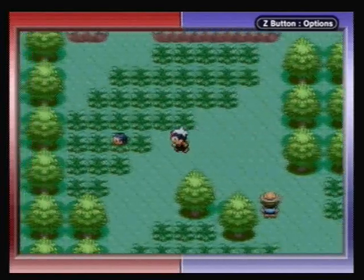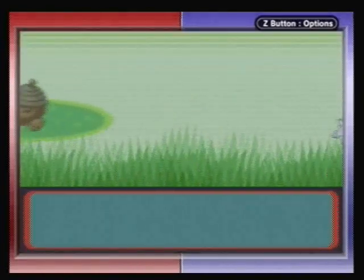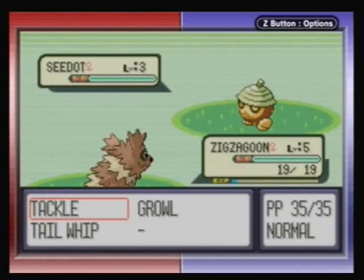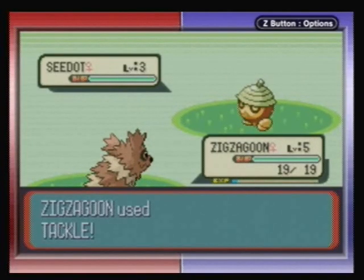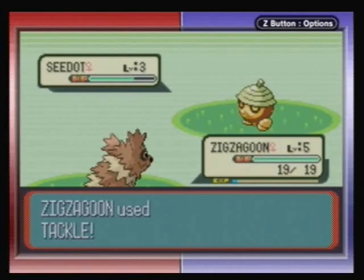We're switching to Zigzagoon. Oh, a wild Pokémon — it's Seedot! Only available in Ruby version. I mean, you can trade with somebody in Sapphire version, I guess. But in Ruby and Sapphire, obviously some Pokémon are available in one game but not the other. This is one example — Seedot you can only capture in Ruby. And there's one in Sapphire that you can only capture in Sapphire; I don't remember what it is.